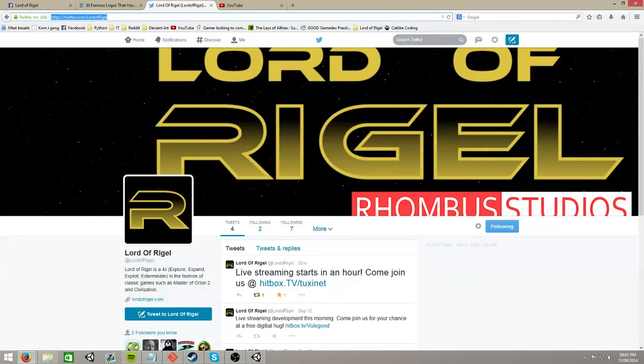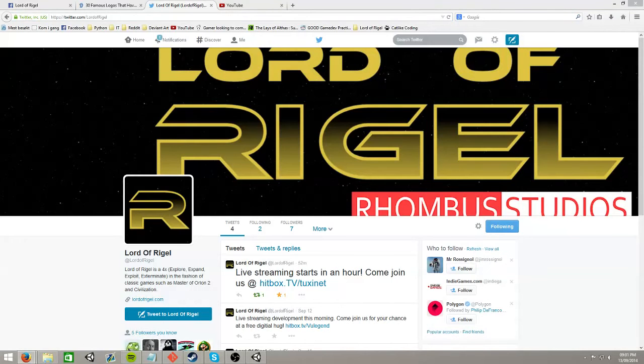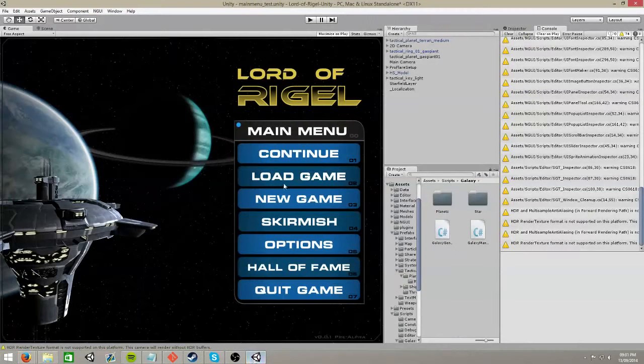We're going to be working on our galaxy generator today. We've made a lot of progress on it - today we're mainly going to focus on fine-tuning. Tuxinet's done some great work on getting a nebula system pretty much working. This will be part of the demo that we'll be releasing probably sometime in late November, more likely late November as part of our Kickstarter campaign.